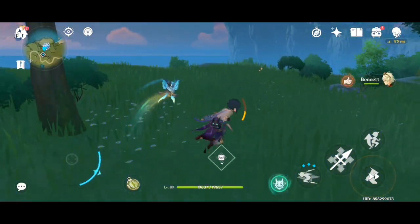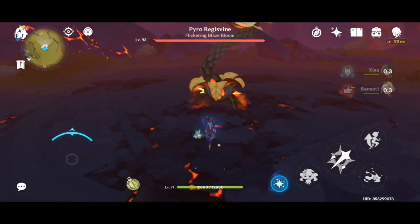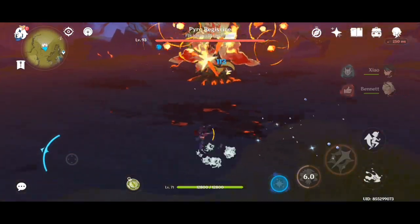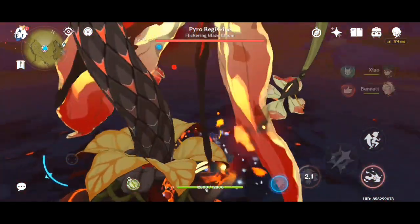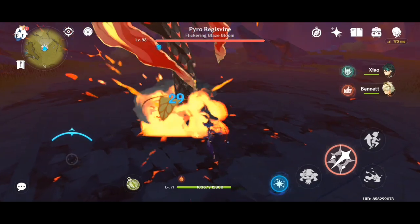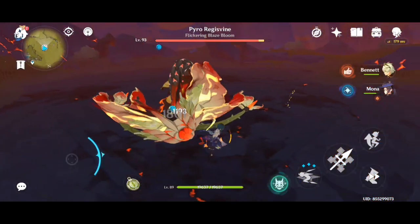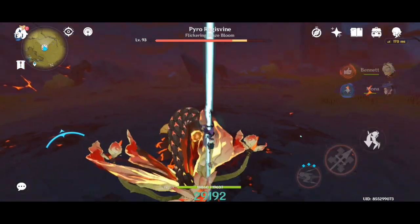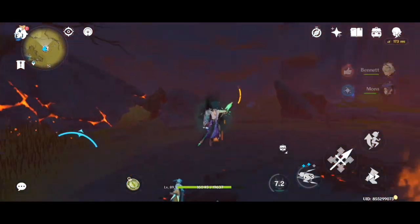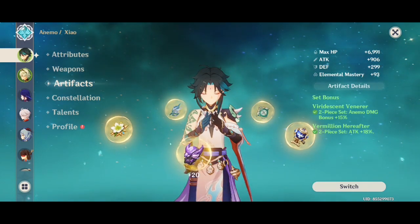That was his maximum damage for the Vermilion four-piece. Now let's switch to other artifacts. I'll go to the Pyro Regisvine — I only added Mona for taking it down, not for buffing, so don't consider that. After taking it down, I switch back to Xiao for some normal attacks and plunges: 36k, 38k — 38k is the highest with two-piece Gladiator and two-piece Noblesse.